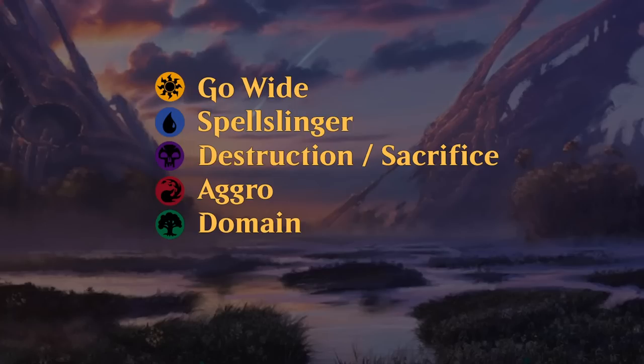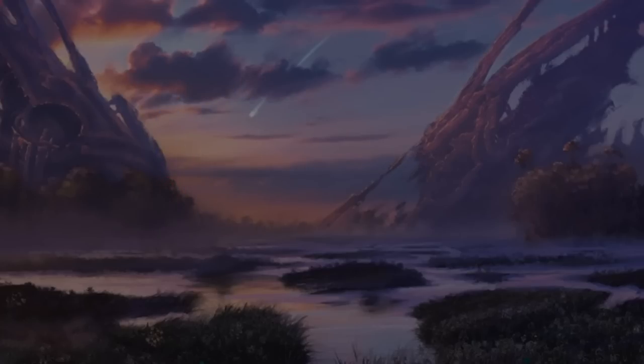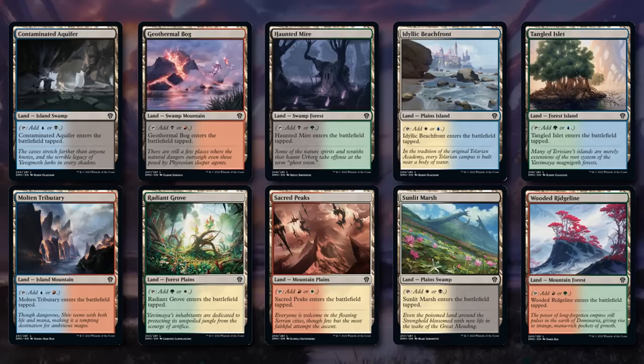White cares about making lots of tokens, going wide, and having cards that benefit from controlling lots of creatures. Blue cares about casting lots of instants and sorceries and benefiting from those. Black cares about destruction and sacrifice. Red is typically very aggressive — you want a low-curve aggro deck. Green introduces the Domain mechanic, which cares about controlling lots of different basic land types, and there is a cycle of common lands with two basic land types each that come into play tapped.